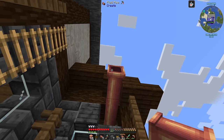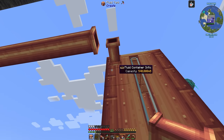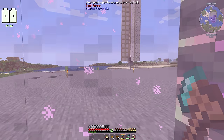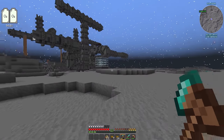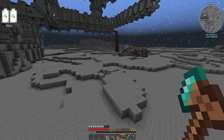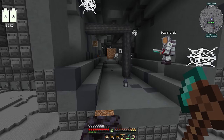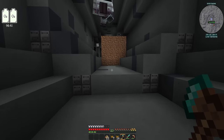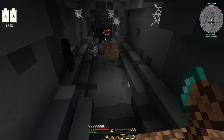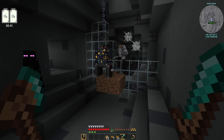Foxy admits the blaze farm is hard and would be a nice thing to do together. Beardstone joins on the moon with a wall of protection. Inside the blaze spawner area there's an enderman too. Beardstone installs glass blocks while Foxy fights the blazes. The blazes are walled in and Beardstone suggests putting a hole in the floor so they come down to a specific point, possibly using lava to push them.